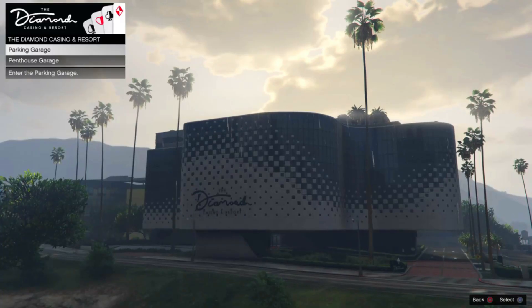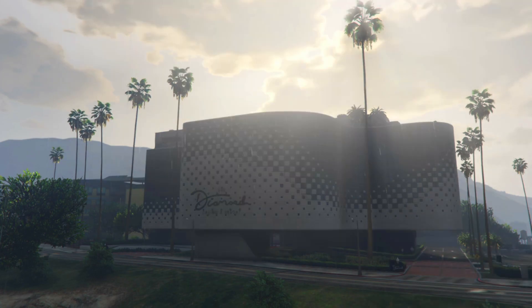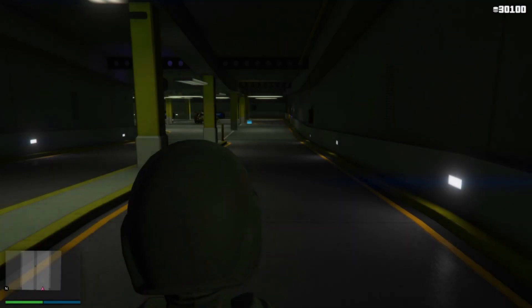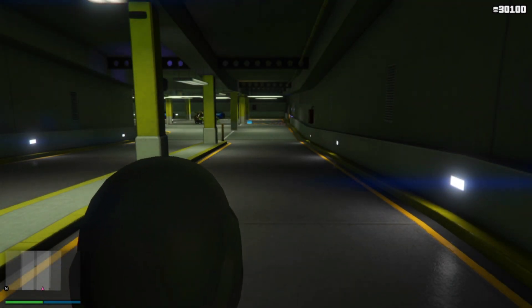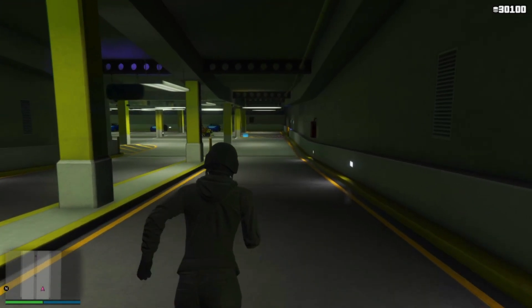Go back to your penthouse garage. You'll notice no new vehicle has arrived — you still want the same bike. Make sure your vehicle is set to passengers.